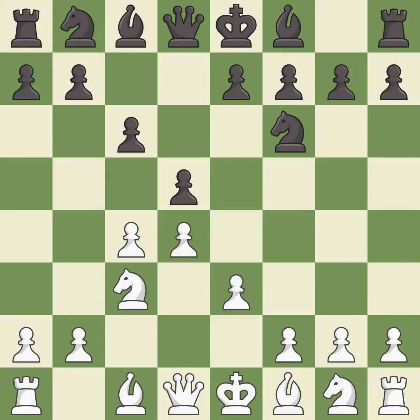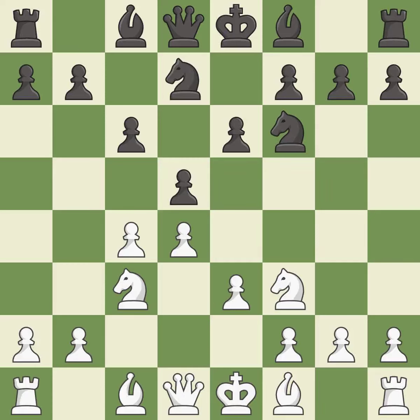This defends the attacked pawn. The bishop is ready to be developed to an active square. Nf3 develops the knight toward the center, supports the d4 pawn and controls the e5 square. Nbd7 develops the knight toward the center and fights for control of e5. Bd3 develops a bishop to control the b1-h7 diagonal, activating it off its starting square.